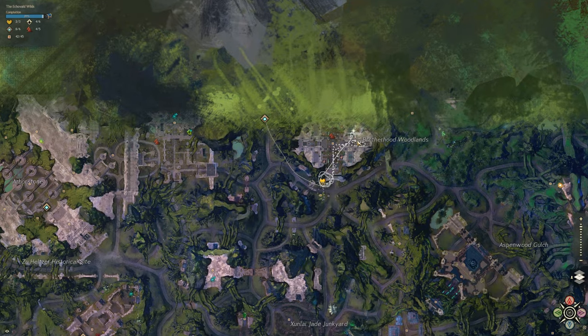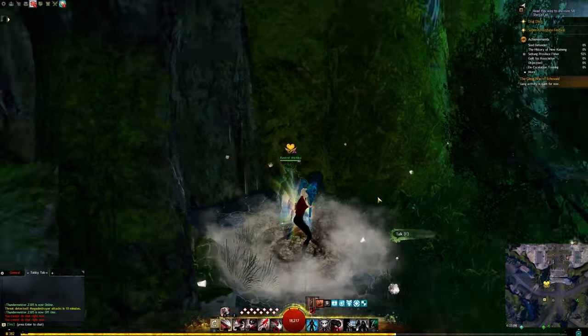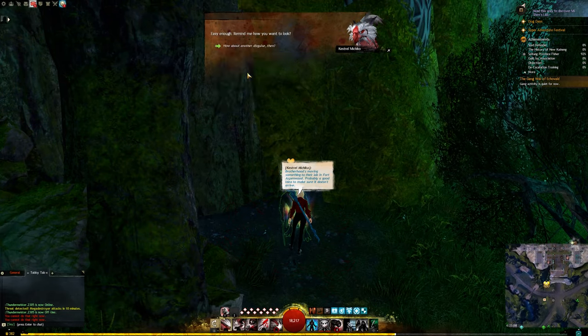First you need to talk to the Heart Vendor and ask them to give you a disguise of your preference. Where I completed the heart, it's a couple selections down for me.